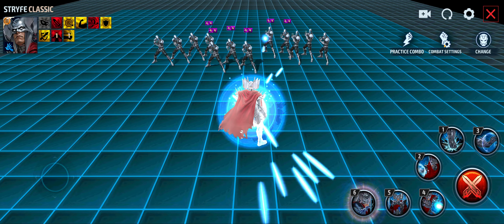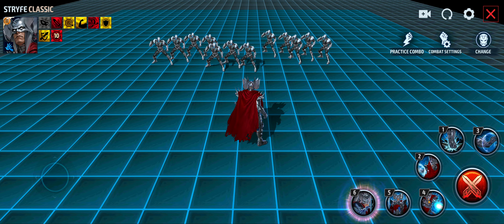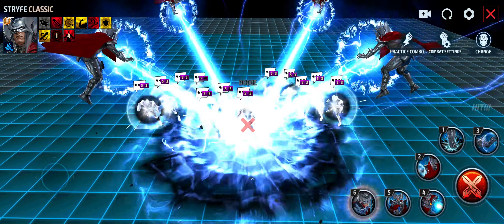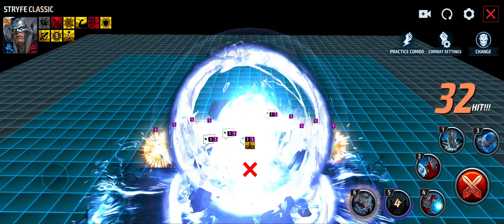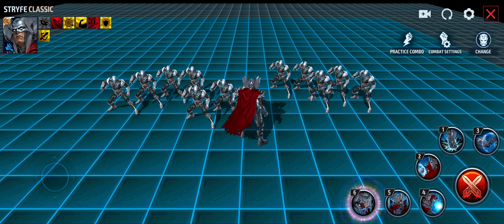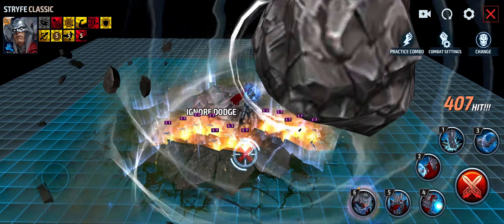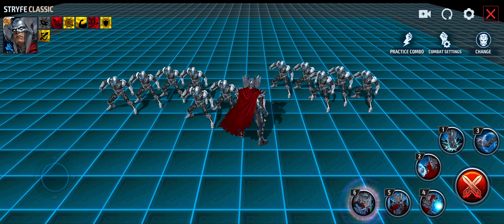I'm not a huge fan of that third skill in terms of the counter-attack timing, but I can see where there's utility in it. His fourth skill looks pretty cool — though we just saw that same skill with King, so there's some major reuse of animations here. His fifth skill is not too bad overall, and his tier 3 ability actually looks really cool. Though we've seen this skill before with Adam Warlock, Jean Grey, and Thanos — a lot of reused animations, copy-paste and move on.